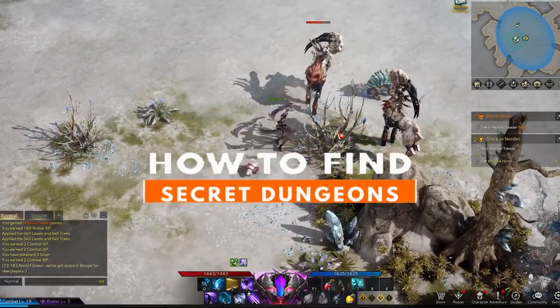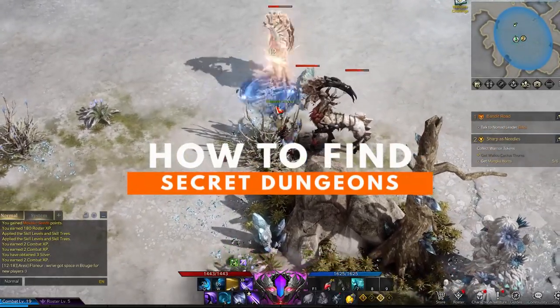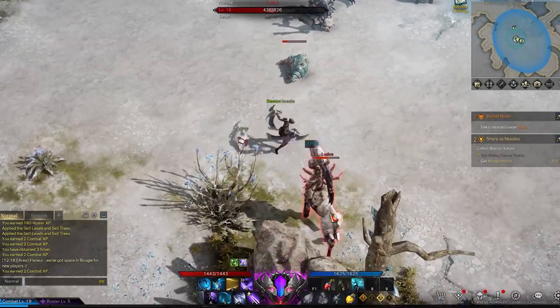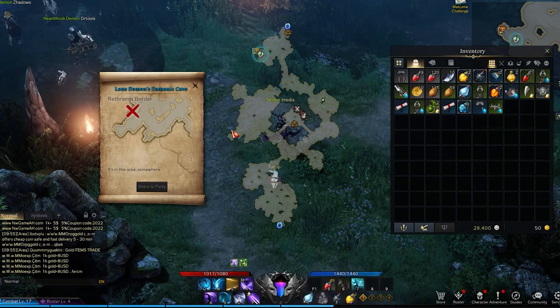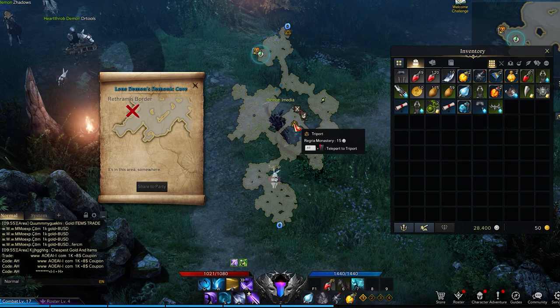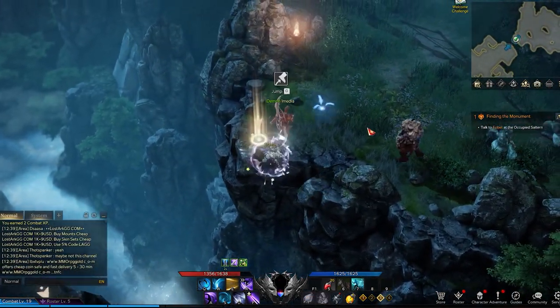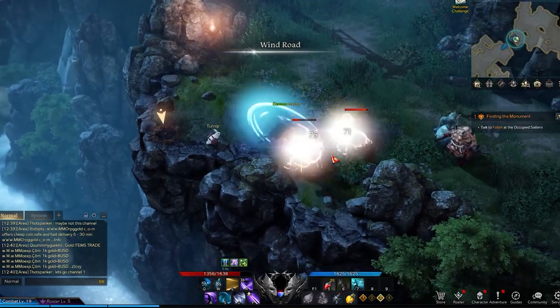You're on the Lost Ark grind, chugging through the main story to reach endgame. Well, if you just slow your roll and do a little exploration along the way, you might be handsomely rewarded. Secret dungeons can only be unlocked after picking up rare secret maps. These blue scrolls will start to drop from enemies at random from the Rethymus border area and onward. The best, and only way, to obtain these scrolls is to spend some time just slaughtering mobs.